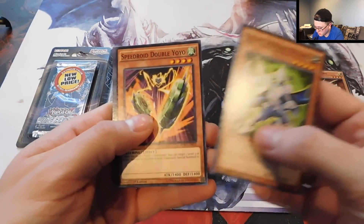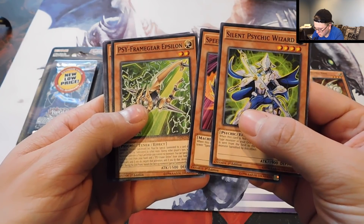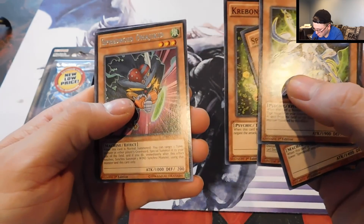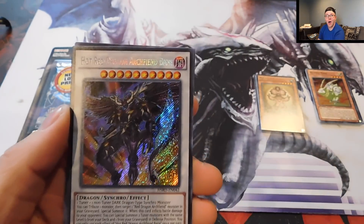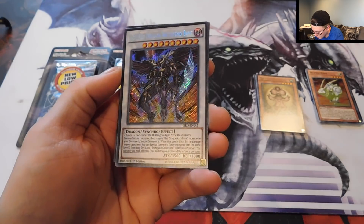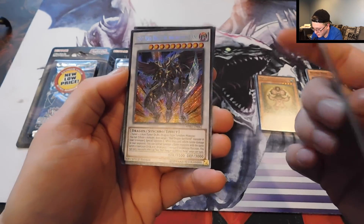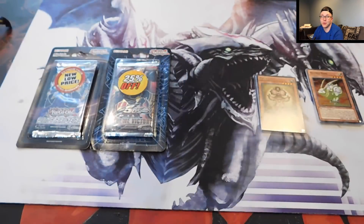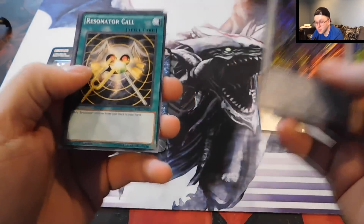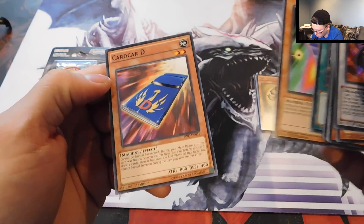We have Silent Psychic Wizard, Speedroid Double Yo-Yo, Psy Frame Gear, Epsilon — I'm not sure how you say that — Crevons, Speedroid Ohajikid. Whoa! What set was this? High Speed Riders. We have a Secret Rare Hot Red Dragon Archfiend Bang! I'm pretty sure this was in that deck list that guy sent — I've actually been looking to build this deck somebody sent in, it's like a supposedly T-Red deck with all the reds in the name. Wow, we pulled a Secret Rare! Thumb this video up for that. Resonator Call, Speedroid Trey, Eye Dice, and Card Card. Sweet, we got a Secret!